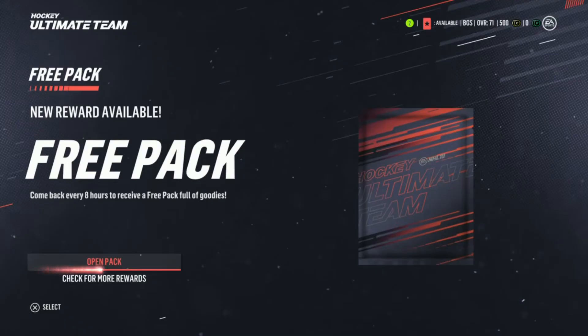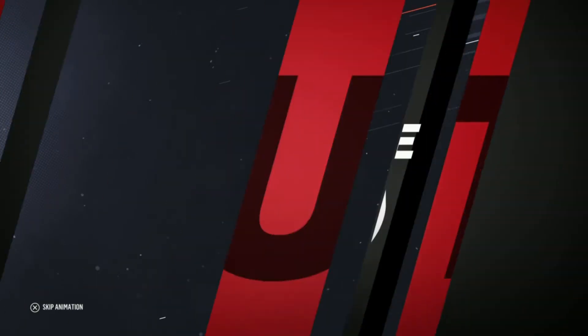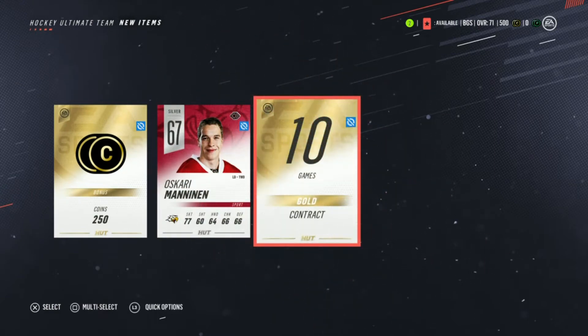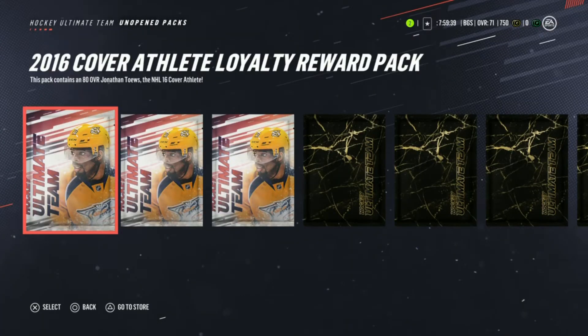The first pack is a free pack from just logging into the game, available every eight hours. Let's not skip the animation for the first one. Looks like quick sells and contracts — perfect. Quick sell this right away and send the rest to collection.